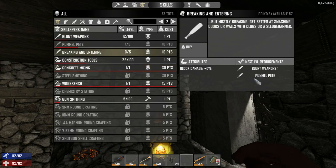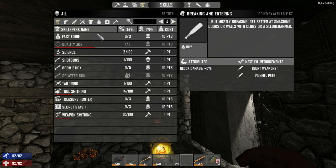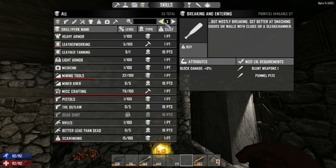Breaking and entry is kind of interesting — you can increase your block damage with blunt items, which is pretty cool. I don't think there are any other really critical skills to look for here. Fast Eddie — we don't really need that one, we don't use shotguns too often.